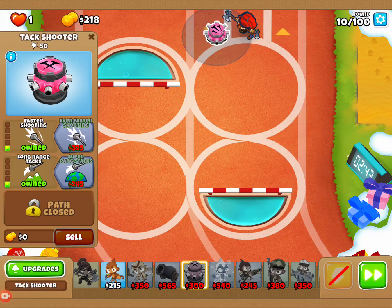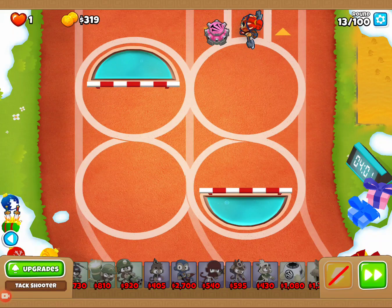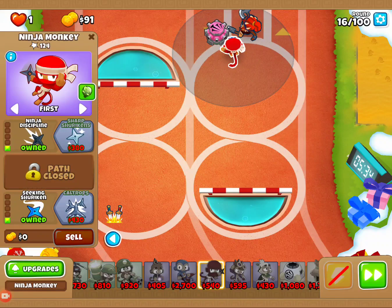Let's get this to even faster shooting. I think that should take care of the rest of it. I'm going to go for that one first because I think that's going to help eliminate things going through. We'll get to the 2-2-0 and then we're going to shift over to our ninja. We're going to start saving up for our ninja. On this map, we have a pretty tight area where we can have a tight team of our ninja, alchemist, Sauda, and tack. So we'll go ahead and put that down now, put it right here, and move this to a 3-0-1.